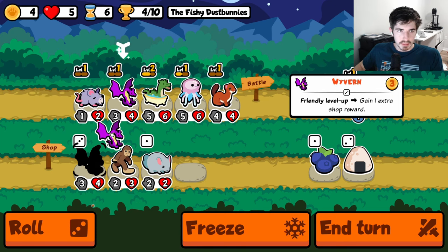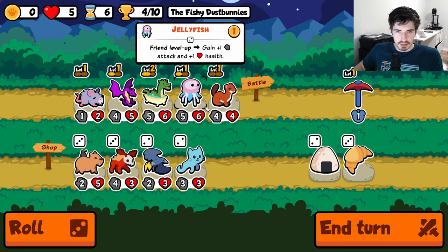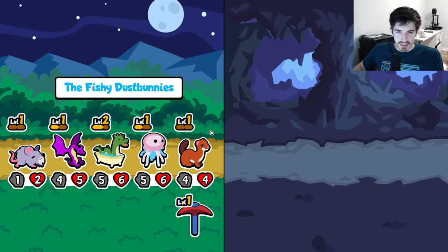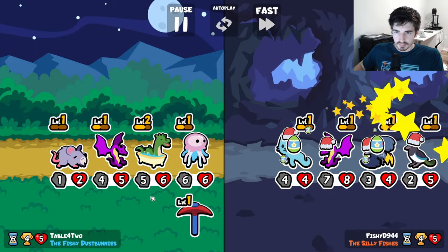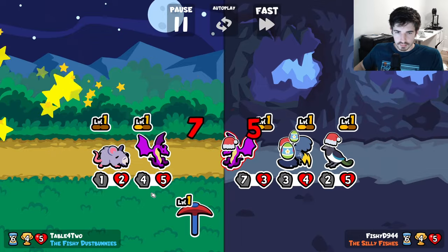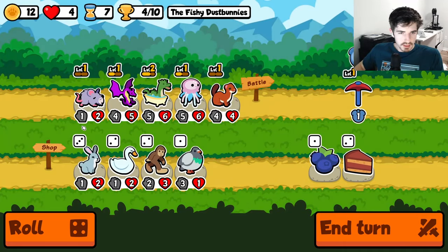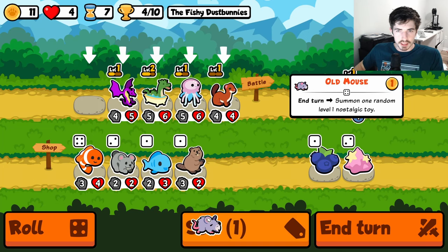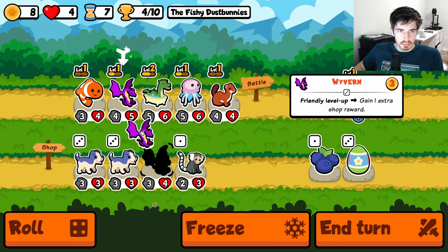We could grab a Wyvern, maybe — honestly not bad. None of these really fit the bill. And we got another roll. Those ants are kind of crazy. These all suck, let's roll. There's our clownfish. Unfortunately you're going to be gone, Mr. Old Mouse. We can definitely run a Wyvern.